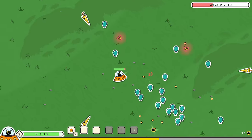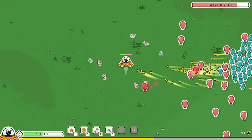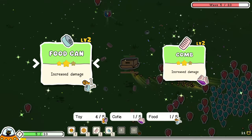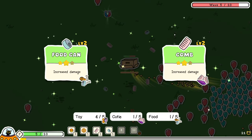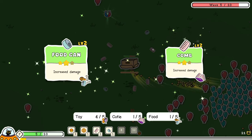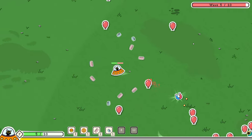Whether you like the gameplay or not, you can't deny Kitty's last adventure is adorable. The art style is hand-drawn with a cardboard storybook look. Despite the bittersweet premise, it's colorful, fun and family-friendly. The music matches too — bright and cute — though the final stage does take on a slightly sadder tone, which makes sense since, well, it's her final adventure.